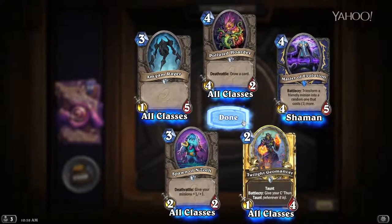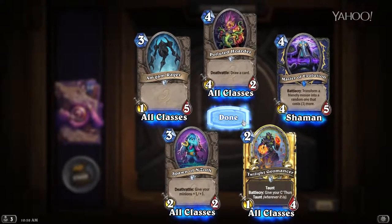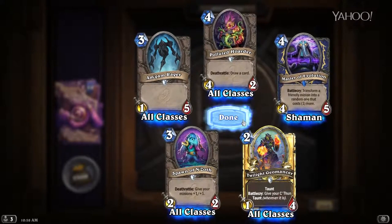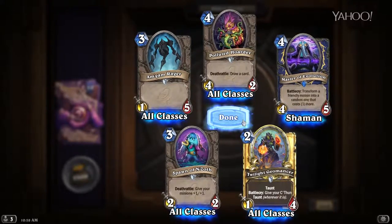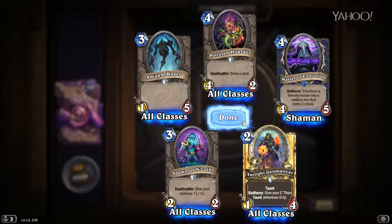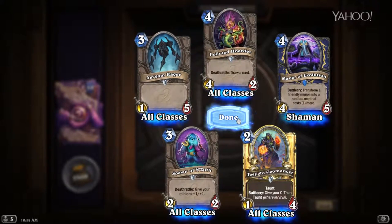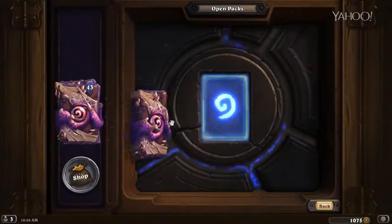Master of Evolution — four mana for a 4/5, Battlecry: transform a friendly minion into a random one that costs one more. This guy is cool — I really like him. He's a little risky because who knows what's going to pop out, but generally if you cast it on a minion, it now costs one more, so that minion is generally going to be better — that's how cost works in Hearthstone. He's a bit situational, but a very intriguing card from a flavor standpoint and might actually not be a terrible card in play either.